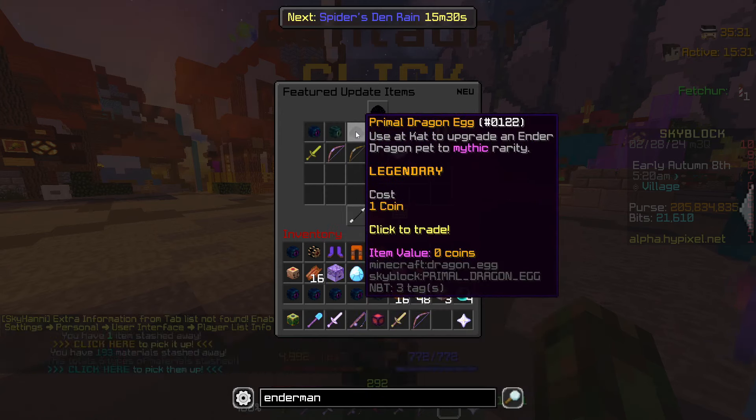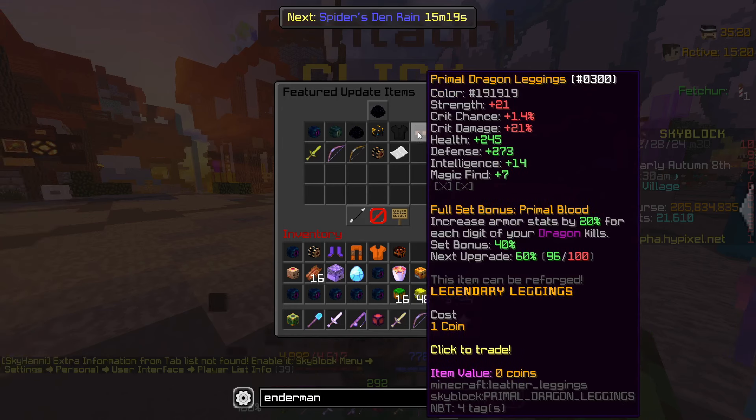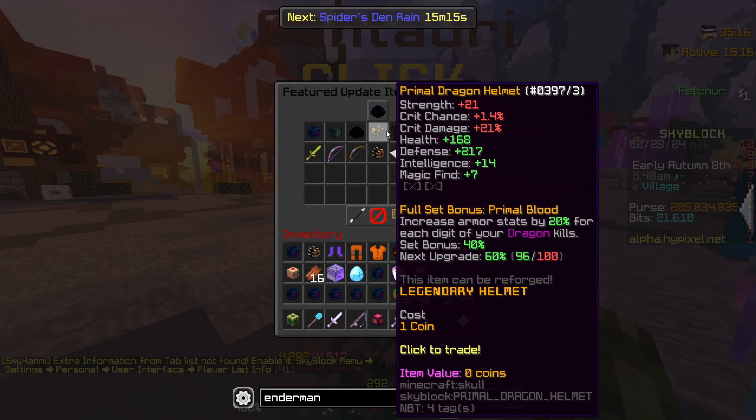Got a Primal Dragon Egg that lets us upgrade our Ender Dragon to mythic rarity, which is really cool. There's a new dragon set — the Primal Dragon set — which is great. The stats are really, really good. You actually get more buffs if you have more dragon collection, which is really cool.